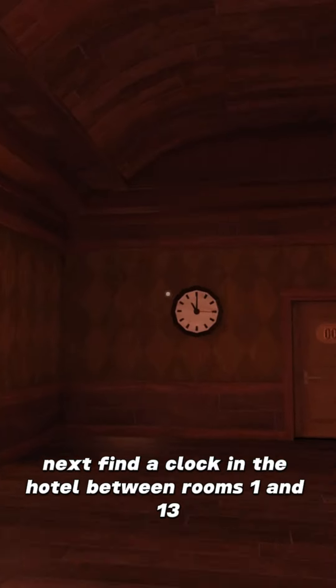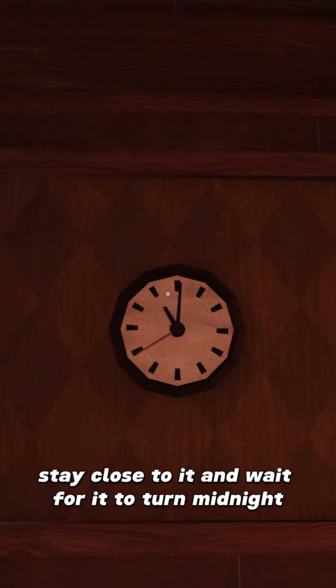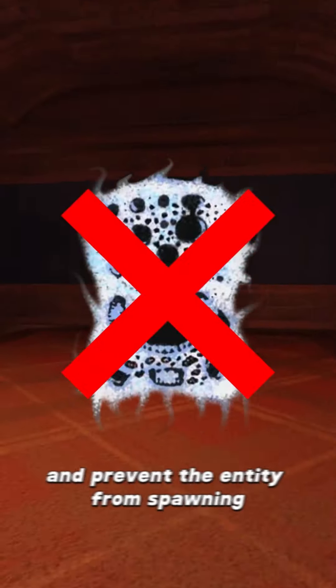Next, find a clock in the hotel between rooms 1 and 13. Stay close to it and wait for it to turn midnight, which takes 10 minutes in-game. Also, make sure to keep moving around so the game doesn't mark you as AFK and prevent the entity from spawning.